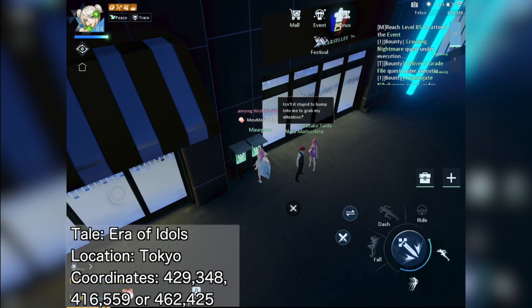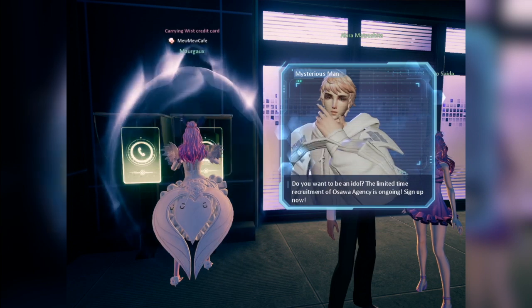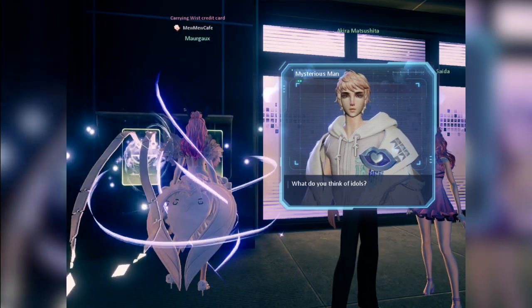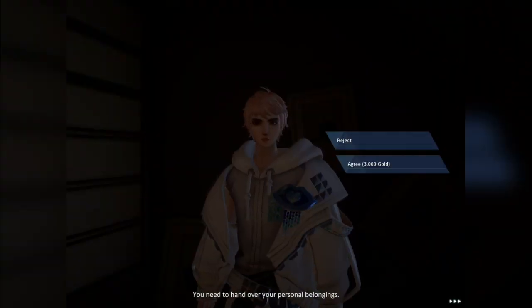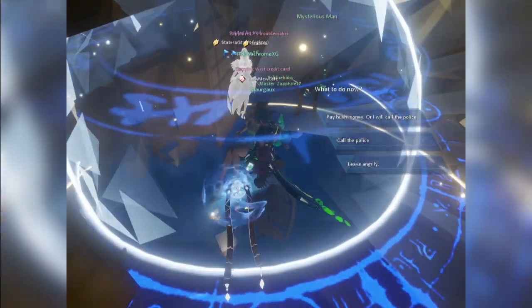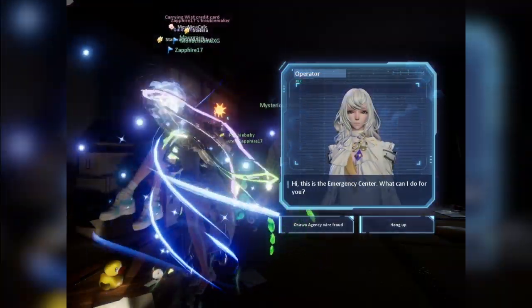Last for Tokyo, we have another tricky one called Era of Idols. It's tricky in the sense that triggering the quest is by chance. You may choose among three payphone locations — I triggered the quest at this one. Use the payphone multiple times until a mysterious man answers your call. For his first question, answer freely; the response won't matter. For the next question, answer that you want to be an idol, then choose 'Go and have a look.' You'll be transferred to a mysterious room. Talk to the mysterious man and reject his offer, eliminate the thugs, then choose 'Call the police.' Once the operator answers, choose 'Osawa Agency Wirefraud' to complete the Era of Idols tale.